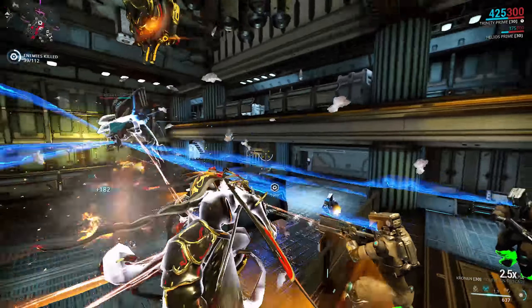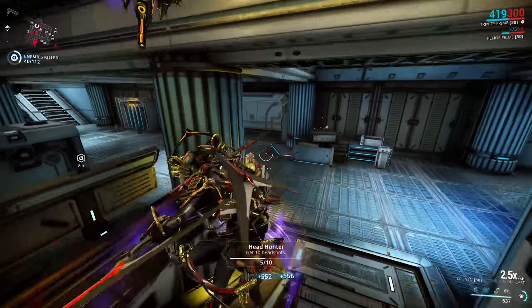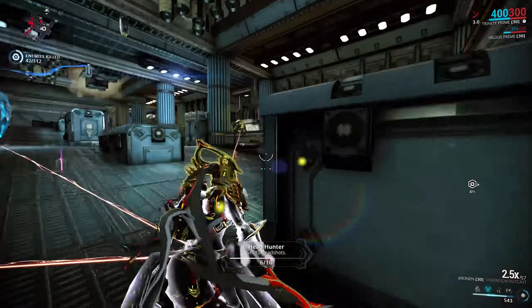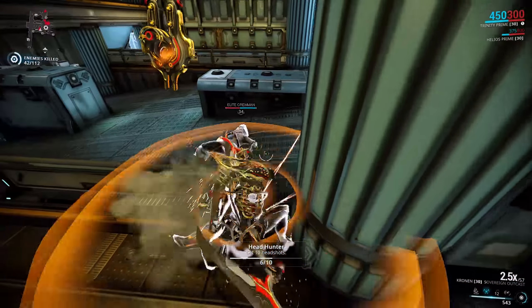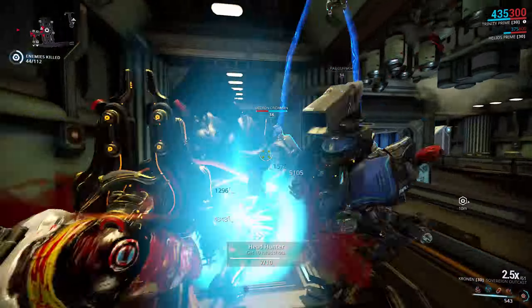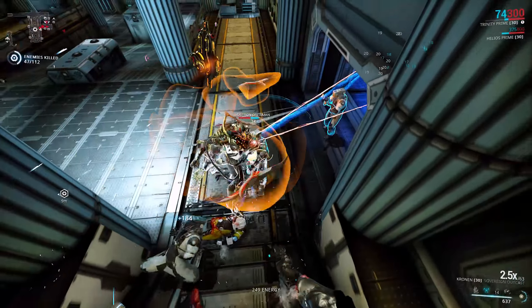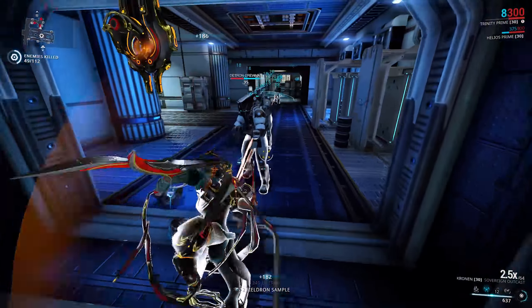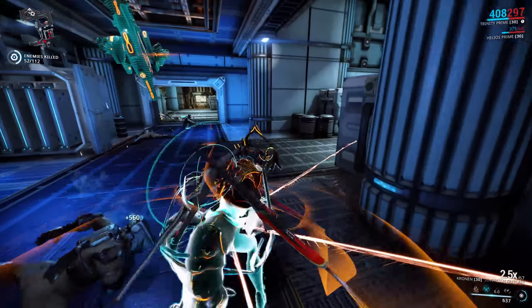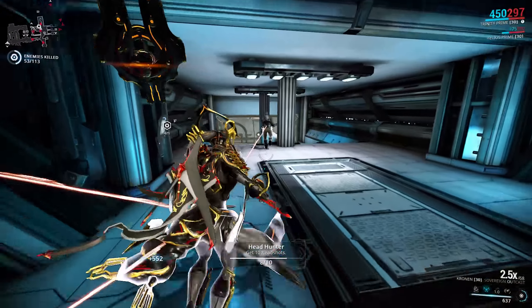I like the Cronin a lot. It looks incredible and with either build you can make it super effective. If you're looking for Rivens for this, I'd definitely be looking at range and maybe slide attack crit chance. With how strong the disposition on the Cronin is, you can actually replace Maiming Strike with a slide attack chance Riven pretty easily. Plus damage, plus range, plus crit damage, plus status chance, plus status duration — all would be really useful. I'd definitely be looking for a Maiming Strike-style Riven with maybe range and status as my ideal pick for that build.